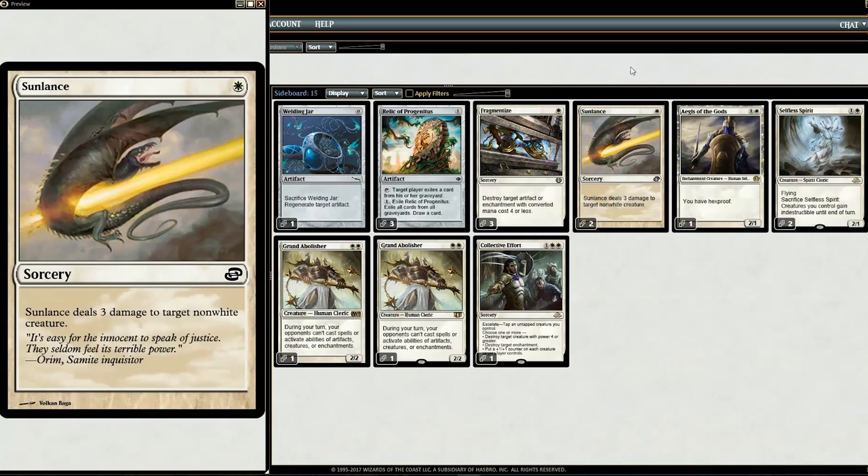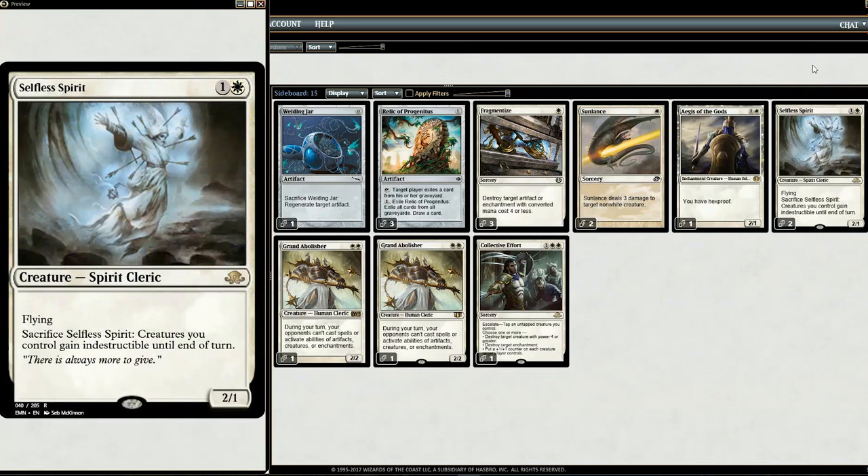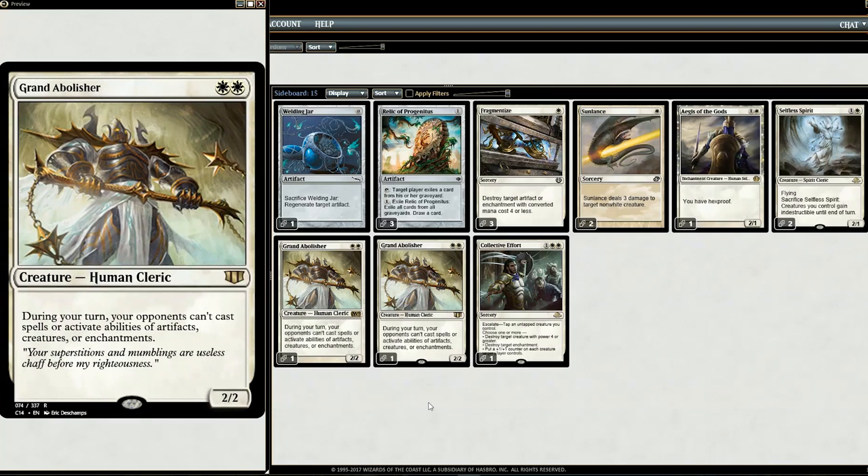Normally I'd put in Path to Exile, but it's a bit pricey, so instead we have Sun Lance — for one white mana, deal three damage to target non-white creature. Also, as a homage to Leyline of Sanctity, I put in Aegis of the Gods — it gives you Hexproof, which helps against Niv-Mizzet and Ad Nauseam, though against Storm with Grapeshot they can redirect one damage to it and the rest to you. To protect against board wipes we have two Selfless Spirits. We also have Grand Abolisher to interfere with blue decks — it's about $5 each and not strictly necessary, but I like guaranteeing my spells won't be countered.